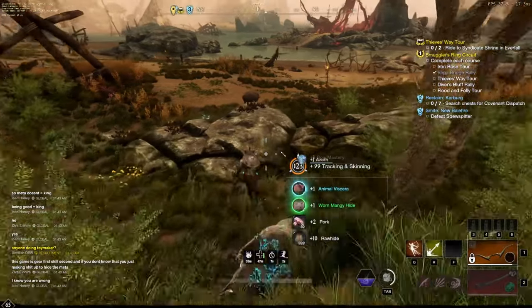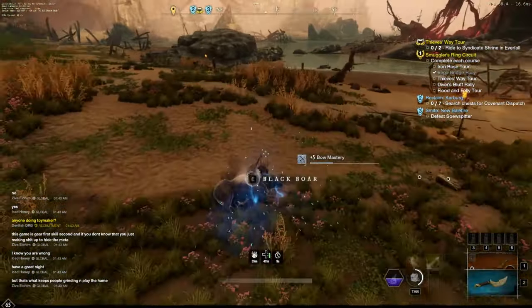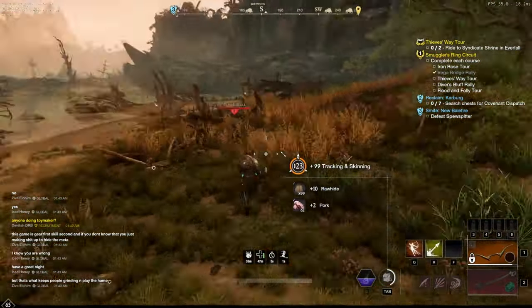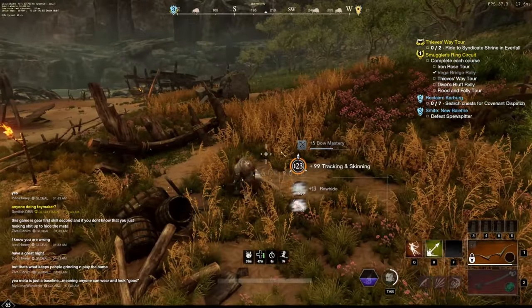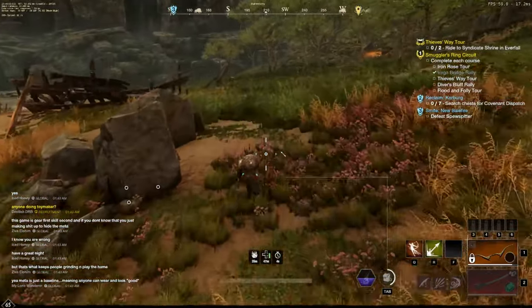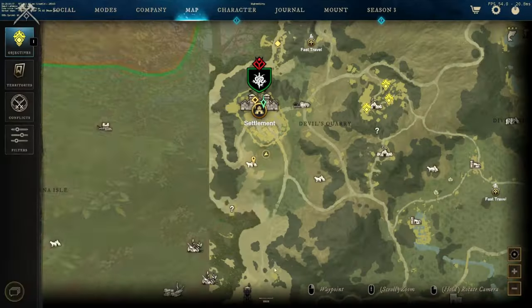You can pretty much just kill in a non-stop loop. Since this is Windsward, the herbs here include hyssop and mint. Mint sells for 8 to 10 gold each on my server, Castle of Steel — it may be different on other servers. There's pretty much an infinite loop and even though they're low level you can get probably 5,000 to 6,000 rawhide per hour.